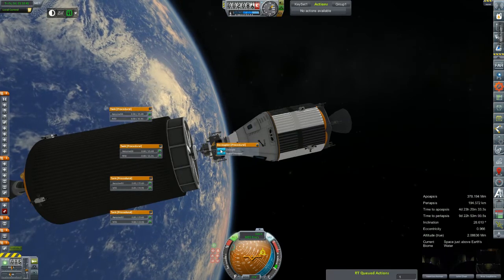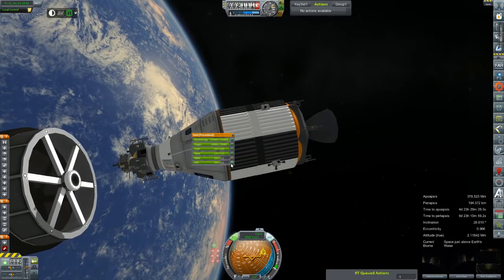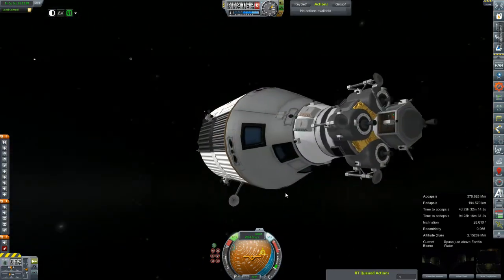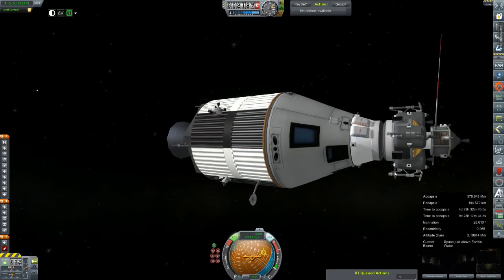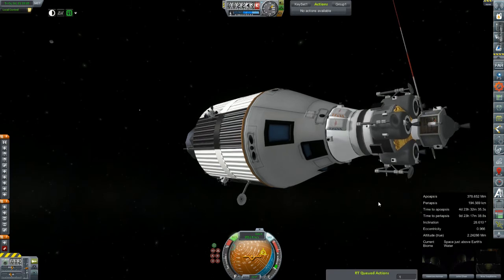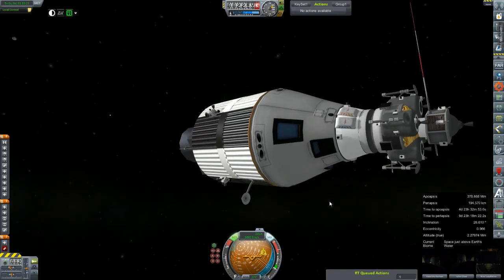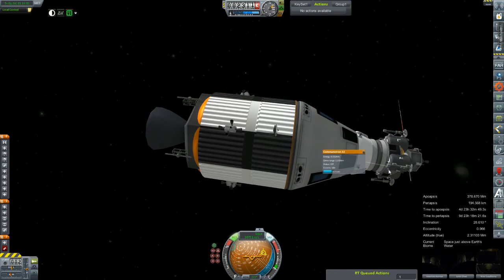We'll say goodbye to our J2 stage and decouple, then back it up a little bit. Now you can see that our cargo is pretty tiny — this here is obviously the landing portion, and that there is our impactor portion. We'll undock this, decouple that, and let it sit in orbit. It's got oodles of battery so I'm not worried about it waiting in orbit while we set this down on the surface. This thing on its own has about 2.5 kilometers per second of delta-V, well more than enough for landing.